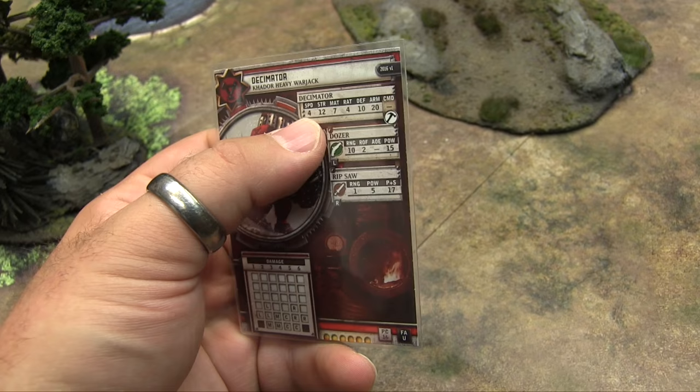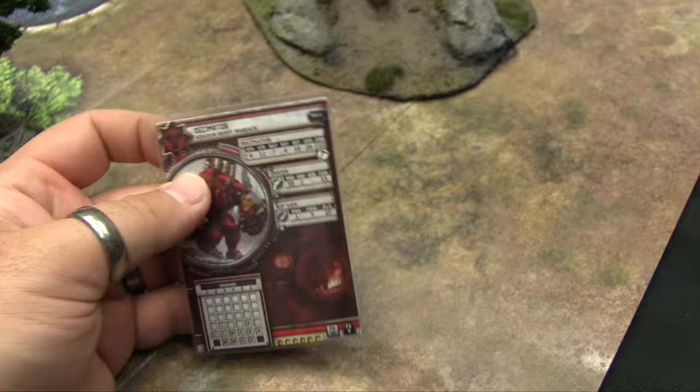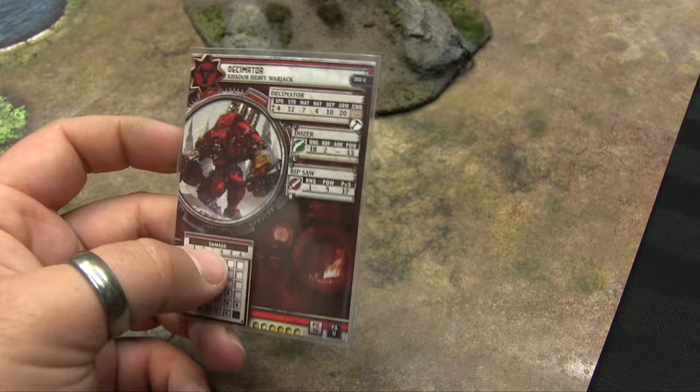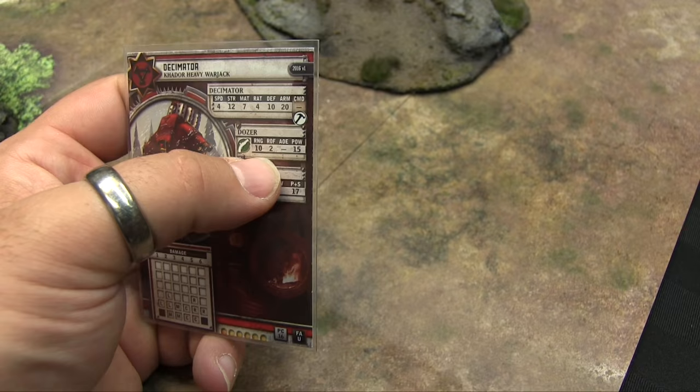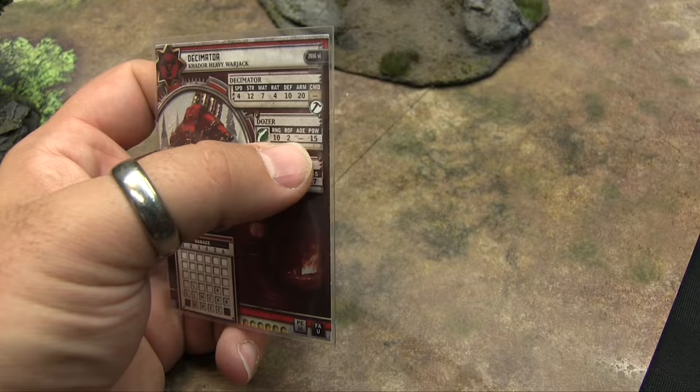Warjack cards are almost identical to the Warcaster card — same stat line: Speed, Strength, MAT, RAT, Defense, and Armor. He's got no Command because he's a robot. He has a hammer icon meaning he's repairable — something with the repair skill can put boxes back on him. His melee attack has range one inch, POW five, and POW plus Strength of seventeen — his giant chainsaw arm. He's also got a gun. Guns have additional entries: Range (how many inches it can fire), Rate of Fire (how many times per combat action you can shoot for free), and AOE.